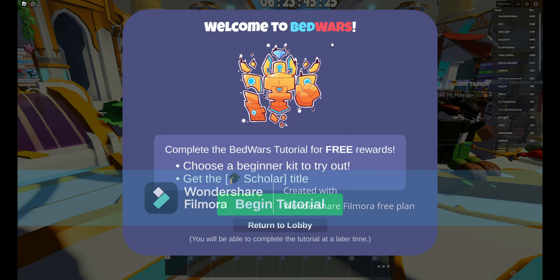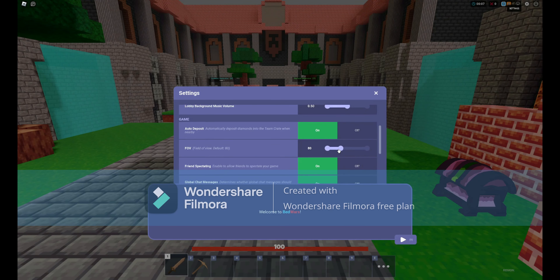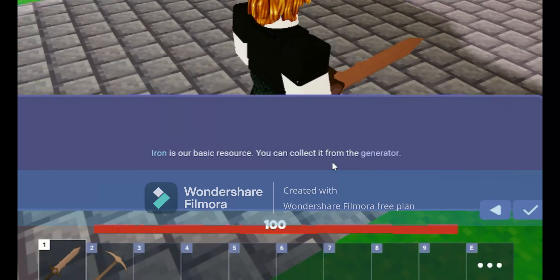Welcome to Bed Wars. Come pick the Bed Wars tutorial for free rewards. Your goal is to protect your bed and destroy the other team's bed. You can start by gathering resources to buy items from the shop. Iron is your basic resource — you can collect it from the generator. Great job!